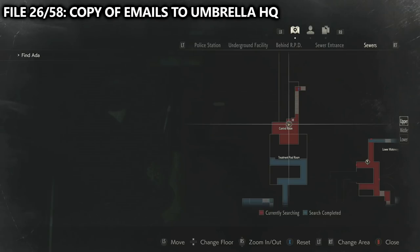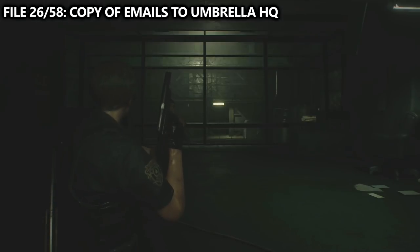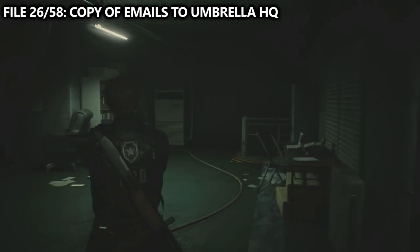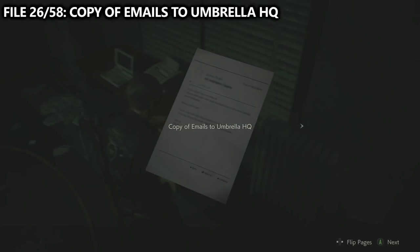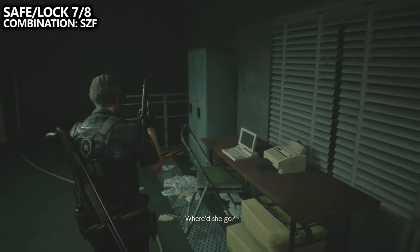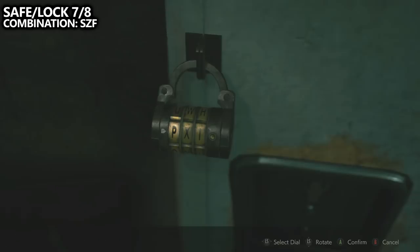You will then regain control of Leon. You'll enter a control room, which is a shared area between all the playthroughs. Here, we can find a copy of emails to Umbrella HQ on the desk to the right as we entered. Additionally, inside of the controls room, we can find safe or lock combination number seven out of eight, and the combination for this is SZF.